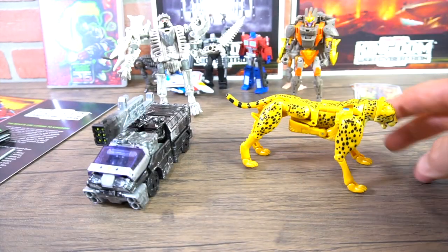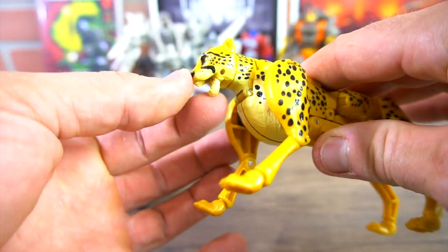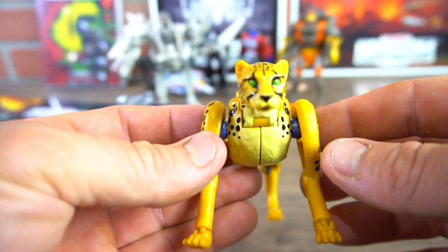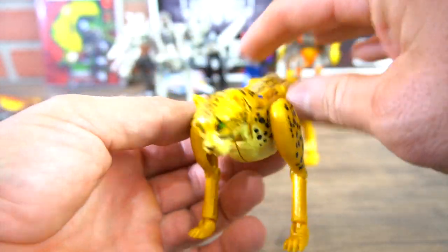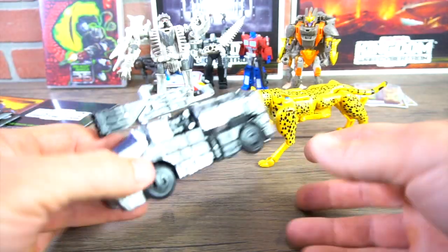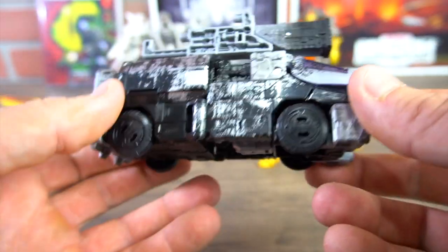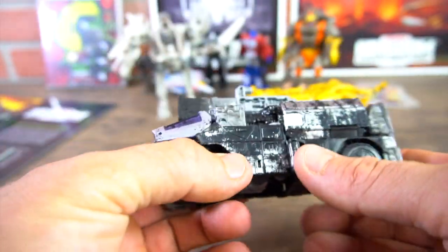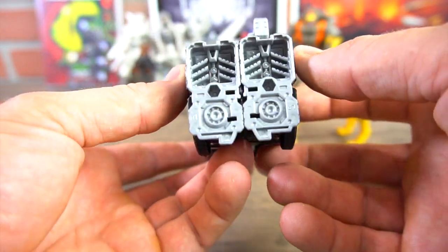Now let's transform these into their beast modes. Cheetor transforms into a cheetah — you can adjust the mouth, it's got the green eyes, the cheetah print, and the tail in the back, pretty cool. The Quintessa Army Drone in vehicle mode with the blast on top — I like the green they put on there.